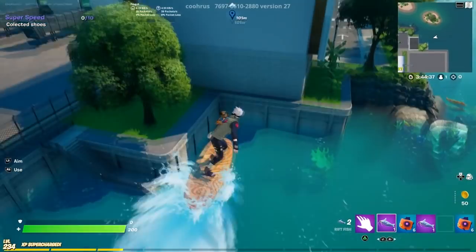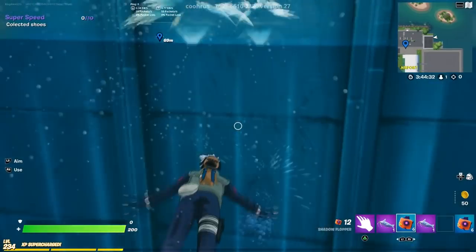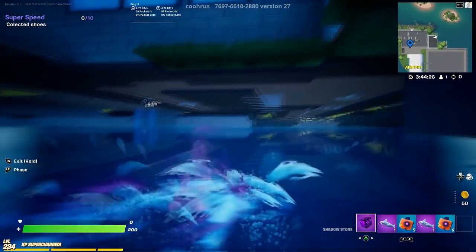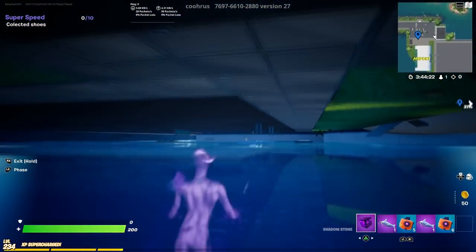We're going to use the Shadow Flopper to glitch ourselves inside. Go to the water and use the Shadow Flopper, then use the ability to pass right through this wall — voila! Now you are inside.